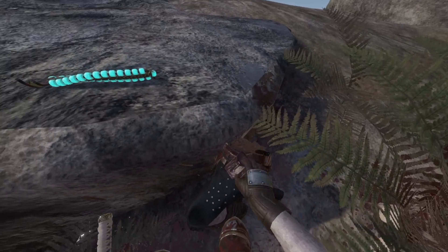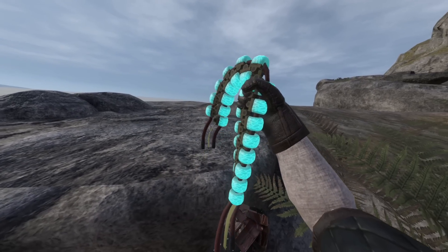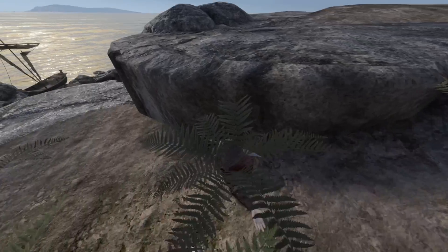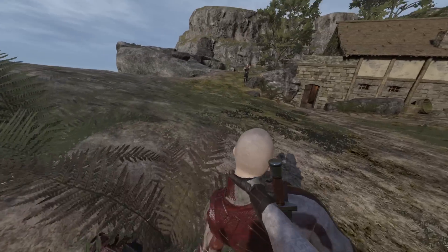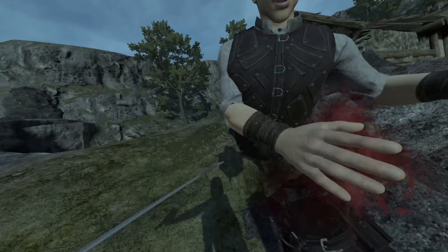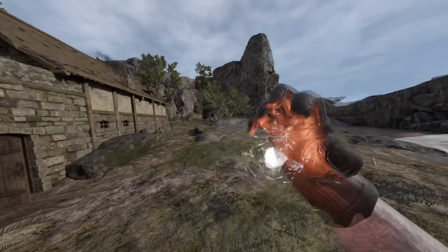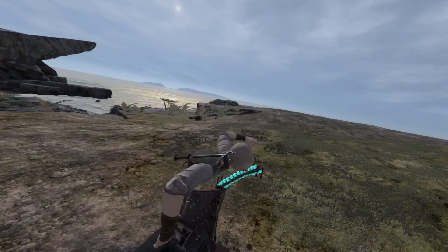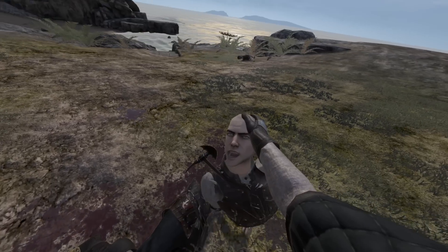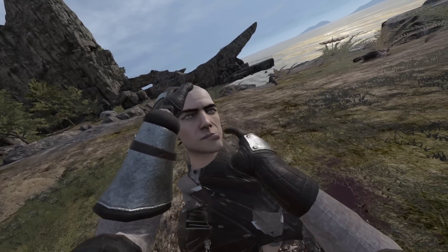Sometimes this doesn't look as clean as expected, but you also get a nice spine that you can hold and crush with the grip and trigger at the same time — which will also refill your health and magic. When it works, it works. When it doesn't, it gets a little cursed — you can see how the shoulders collapse and everything. Sometimes it can be immersion breaking, but honestly I don't care because cutting them in half is just so cool.